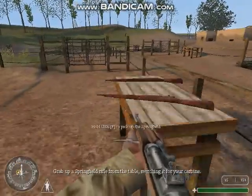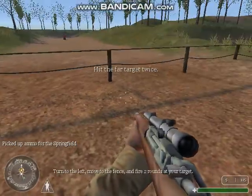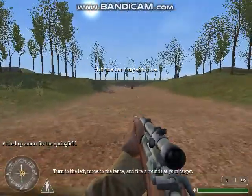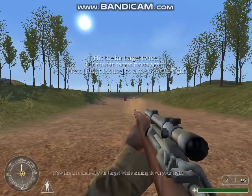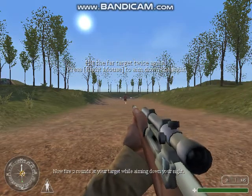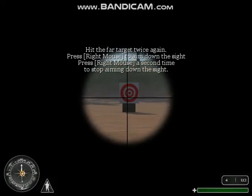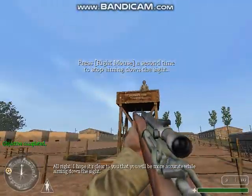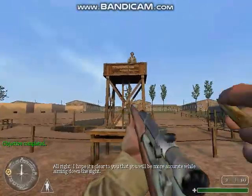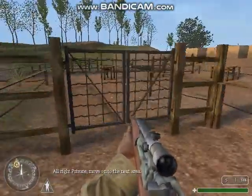Grab a Springfield rifle from the table, switching it for your carbine. Turn to the left, move to the fence, and fire two rounds at your target. Now fire two rounds at your target while aiming down your sight. I hope it's clear you will be more accurate while aiming down the sight. All right, Private, move on to the next area.